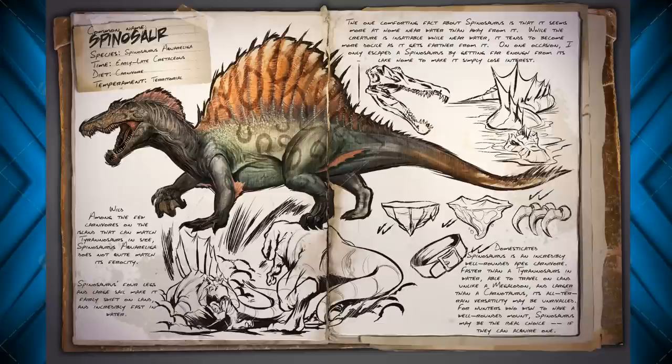Let's look into the dossier and see what it has to say. In the wild: among the few carnivores on the island that can match the Tyrannosaurus in size, Spinosaurus does not quite match its ferocity. This supports what I said about the T-Rex being a little stronger. But obviously, you don't want to run into a Spinosaurus — it's still super dangerous. Its four legs and large sail make it fairly swift on land and incredibly fast in water. The one comforting fact about the Spinosaurus is that it seems more at home near the water than away from it. While the creature is insatiable while near water, it tends to become more docile as it gets farther away from it. On one occasion, I only escaped the Spinosaurus by getting far enough from its lake home to simply make it lose interest.